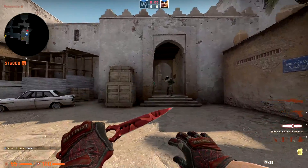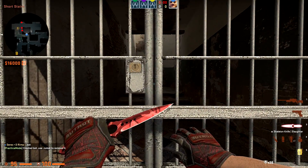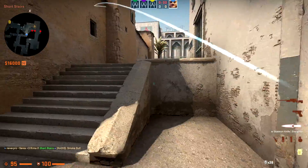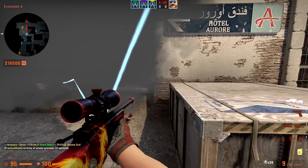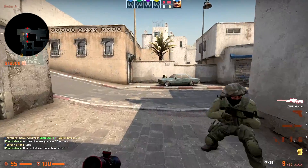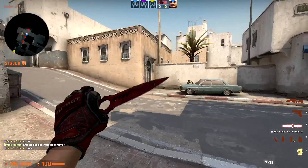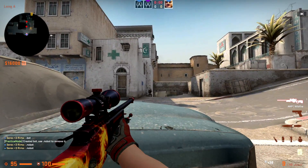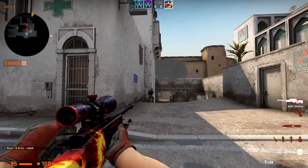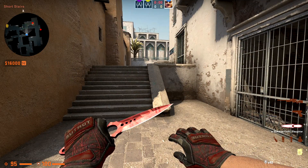A cross smoke that also works as a one-way. Come to the middle of this fence, find this stain on the wall, aim in the middle of it, and while ducking do a left-click throw. Afterwards come up here — there's a gap on the right side where you can challenge anyone playing car or that corner. From the opposite side, without an AWP you have no chance against this player; even double-scoped in you sometimes can't see him. With a rifle you have no chance, but it also works as a regular cross smoke.